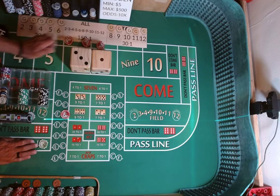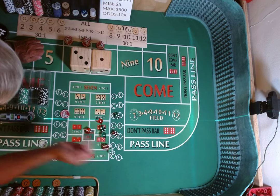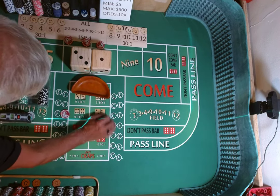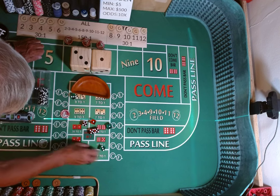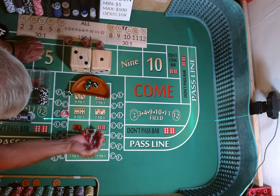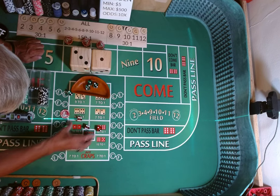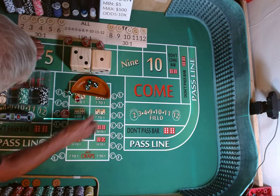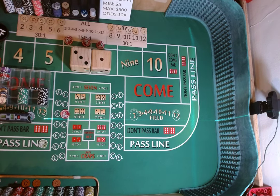We are going to use a dice set of 3-2, 1-3. My green die will be my 3-2. My red die will be my 1-3. There's my red die. Throwing a par toss from stick left. Come out roll, dice are out.